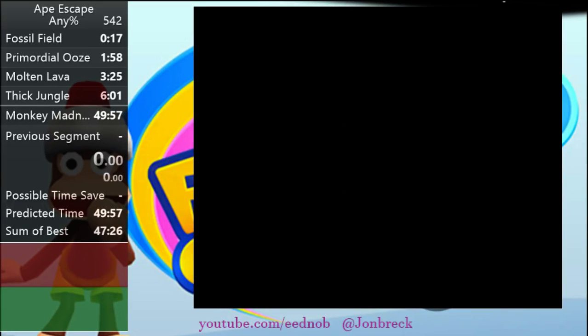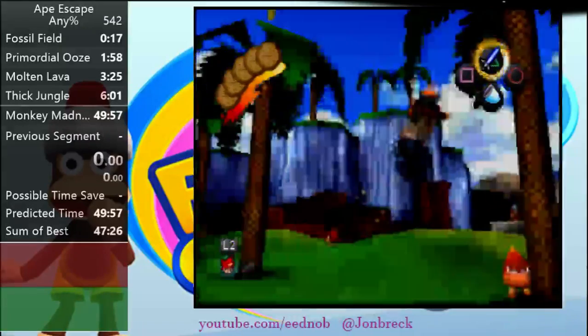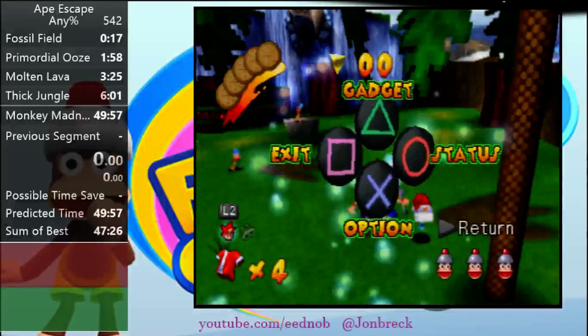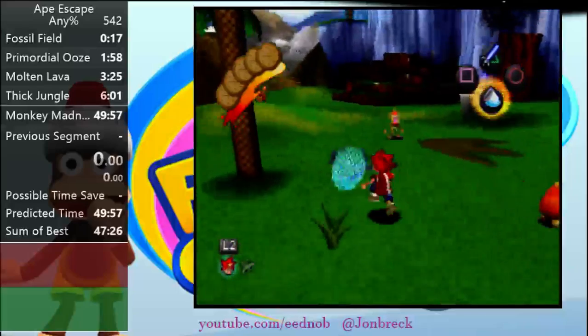So in some areas I will be explaining multiple strats, and some areas I won't. So this is the first level, Fossil Field. I wait in the cutscene because it makes there be a better chance that the first monkey — the guy that's currently looking at me and closest to me — has a higher chance of being closer to Spike's spawn point. So what you're going to do at the beginning is immediately run towards this monkey.